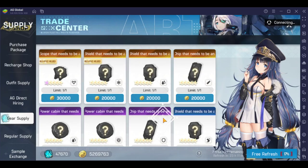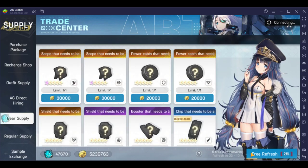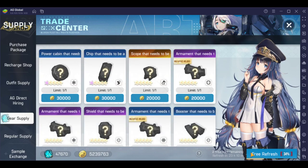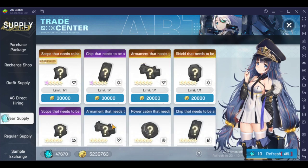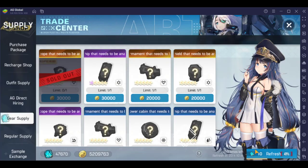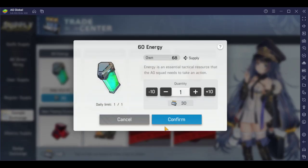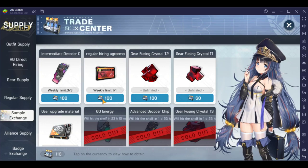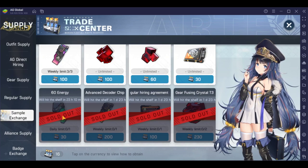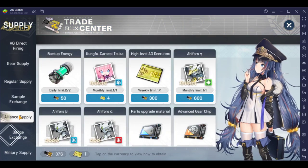Otherwise you won't see six stars. If you're super low on gold, you don't have to do this — but I think it's still worth it in the long run because it's a decent return on investment. And of course, make sure to do your sample exchange. Grab two stamina pots every single day, then the chips and the two red cubes.